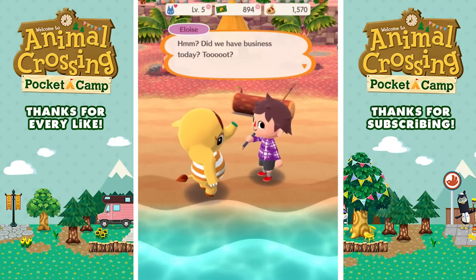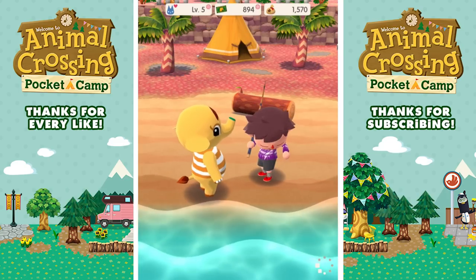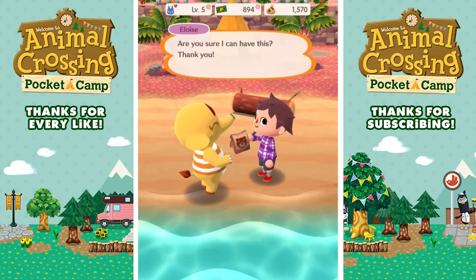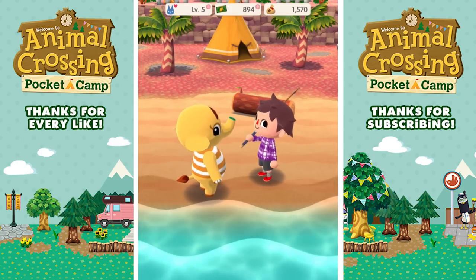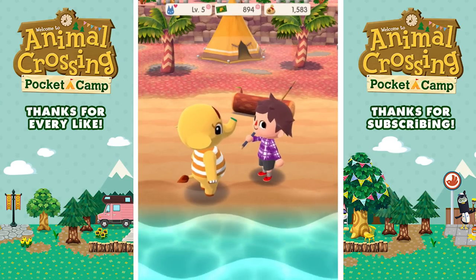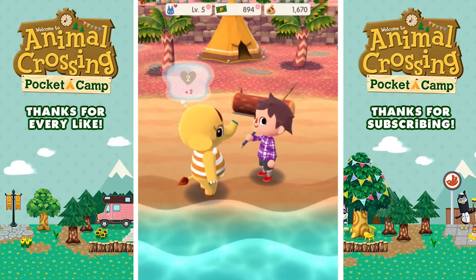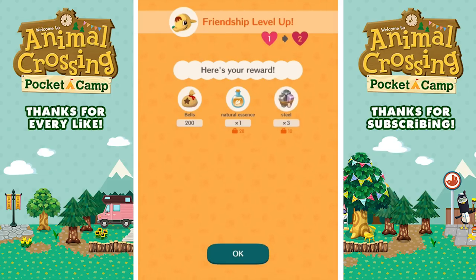Do we have business today? Here you go, I have more stuff for you - business as usual. Request complete! More rewards of course. You're the best, see you around. Level two - bells, essence, steel.